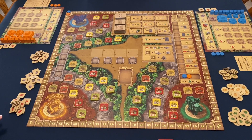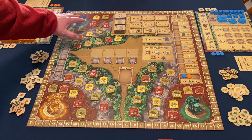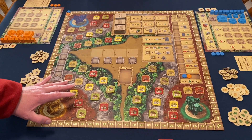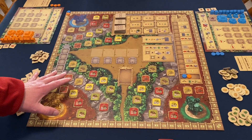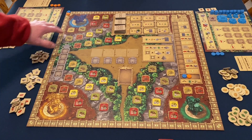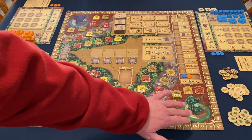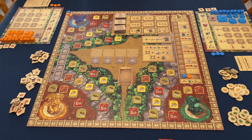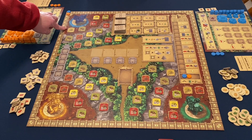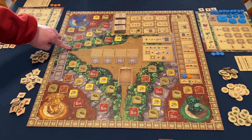Before I get into setup, I want to talk about the different areas of the board. We have three separate and distinct regions: up here we have Etla, down here we have Aklan — I'm sure I'm probably mispronouncing these — and then we have Mitla. You'll notice a blue statue, a gold, and a green. Within each of the three regions, we have three distinct terrain types: red is the plains, gray are the hills, and green are the forests.